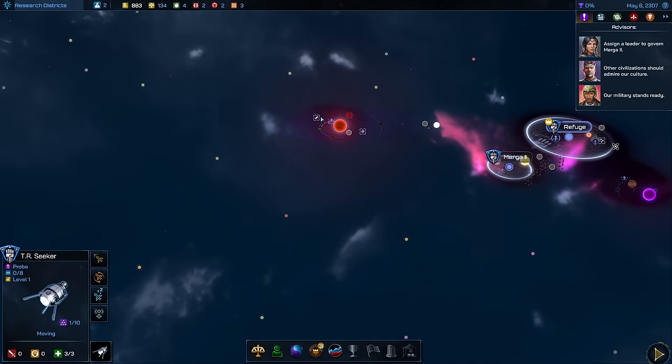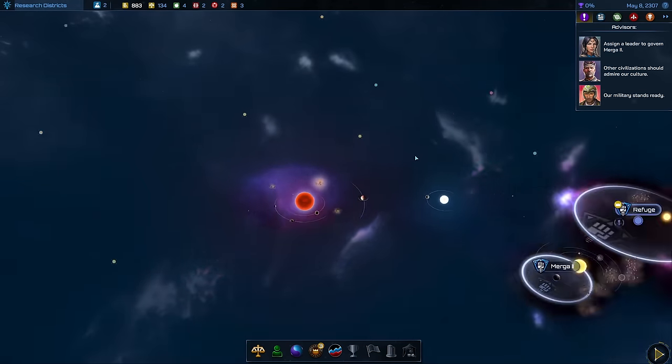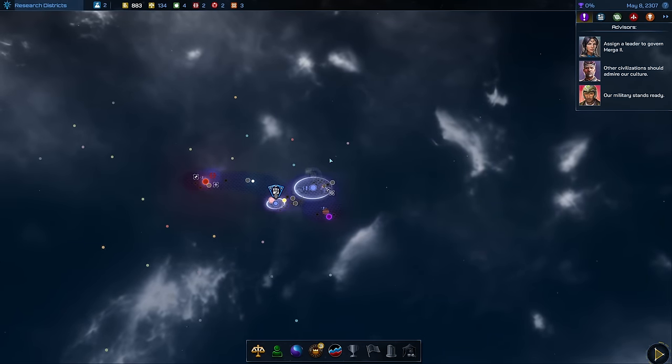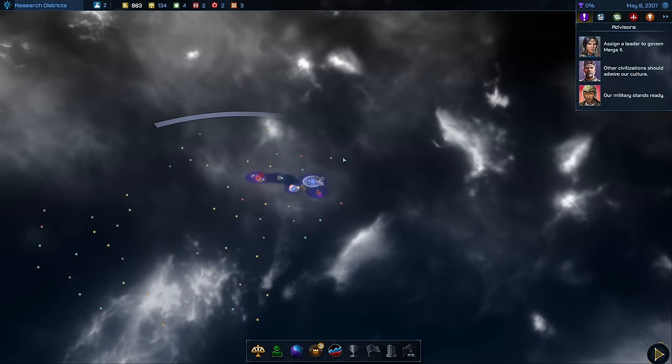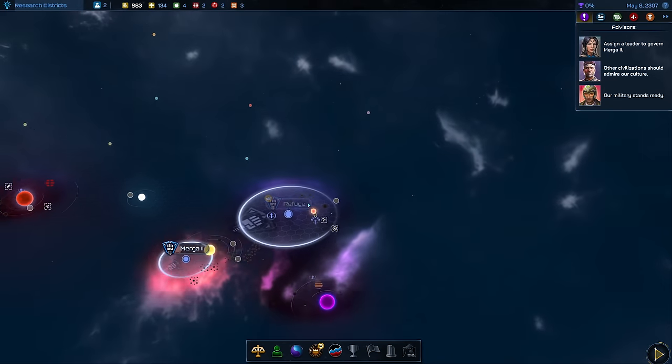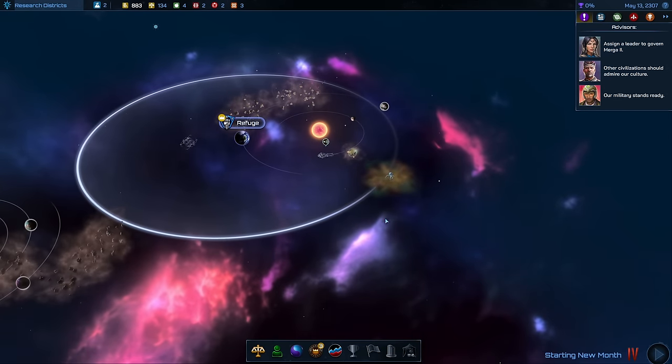I think this is the star system here, and we move on to the next one up here — we do have a few surrounding us. We're actually almost with our back to the end of the map, which might be beneficial because we are not surrounded potentially by enemies. Let's end the turn.